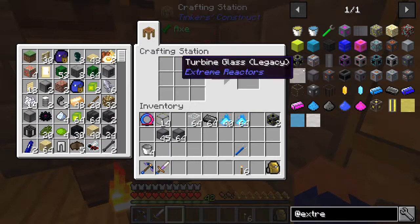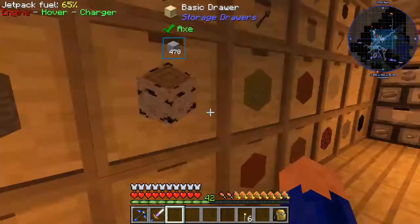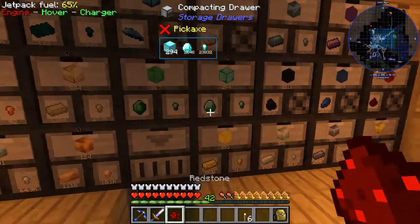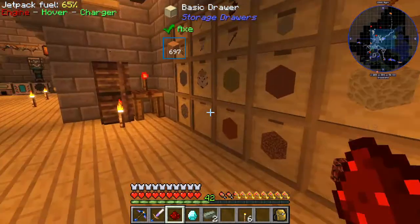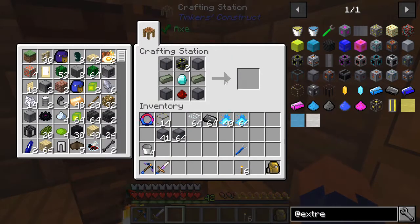Then we'll want our control block. It's going to require diamond, two uranium, and some redstone. So grab that, grab that, grab that, two uranium. And we have our control block.